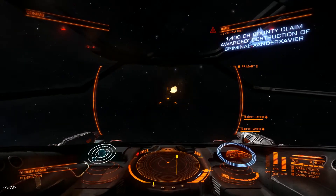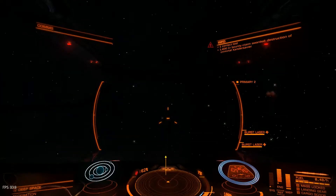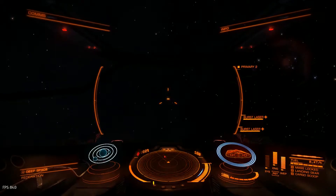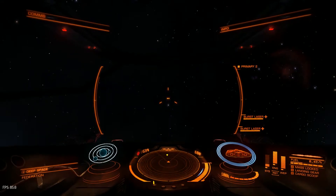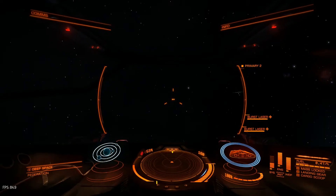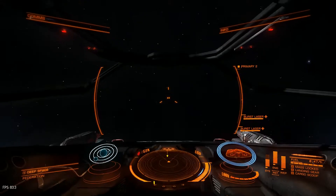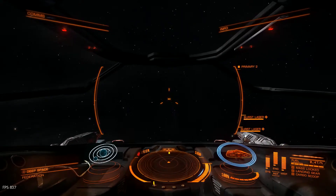We made 1,400 credits from shooting down this guy. The amount of credits you make is dependent on the size of the enemy and their skill level — expert, novice, etc. I was attacking a Sidewinder, but you can also attack an Eagle and get much more money. The most I got from attacking someone was around 25,000 credits — it was a villain in a Cobra Mk3, and I shot him down with my Viper, which is a lot stronger.